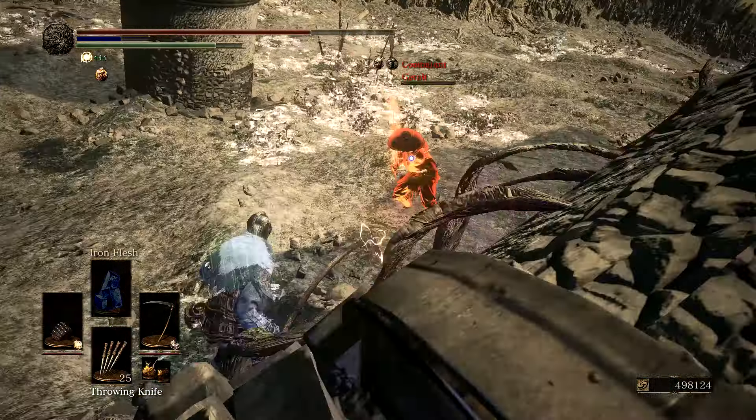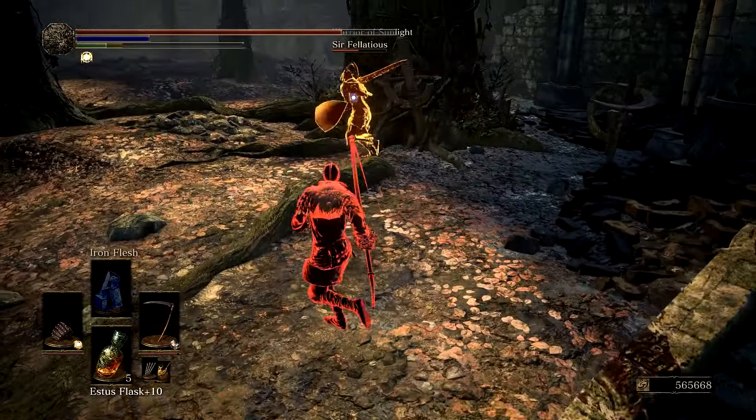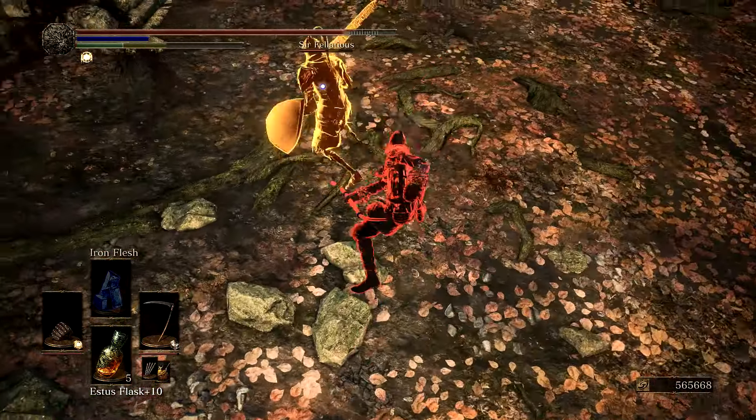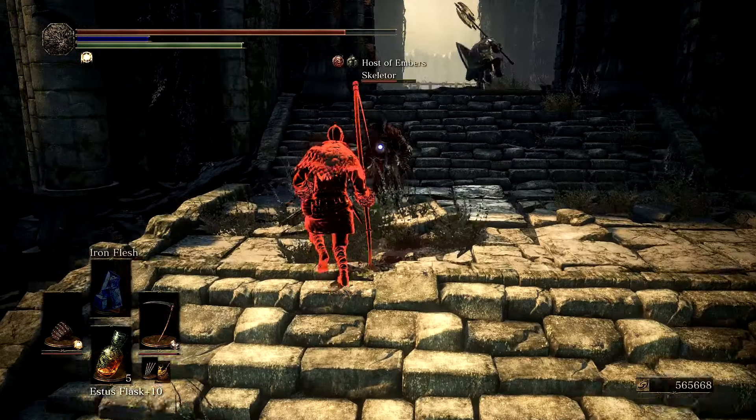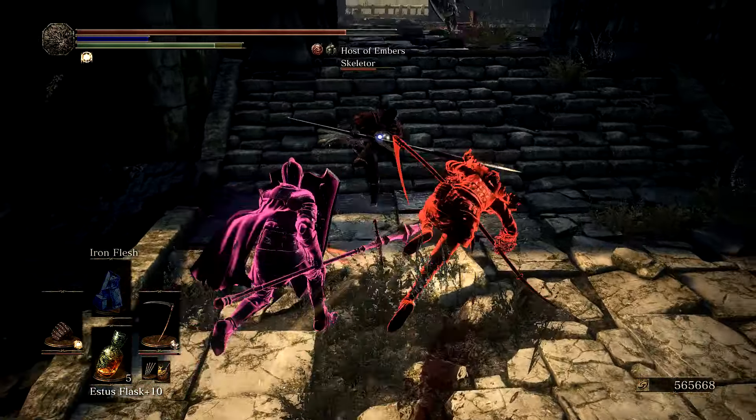The last point for this weapon is that it can always be buffed with resins. Since it has higher bleed than most weapons in the game, buffing it with Carthus Rouge can wreak havoc since you can bleed most enemies with a couple of hits. But if you're not aiming for a bleed build, you can always buff it with other resins or spells. So the best two ways to play with this weapon are either a quality or hollow build with Carthus Rouge, or a quality or dex build with a spell buff like Darkmoon Blade or Crystal Magic Weapon. However, it will be more difficult to buff it on a meta level build, but it's definitely possible and effective.